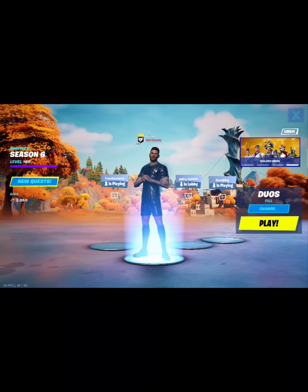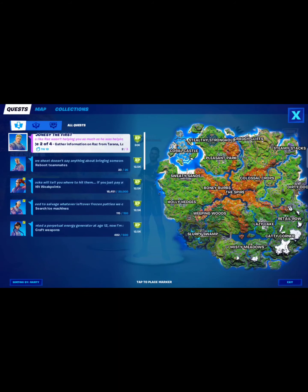Hey everybody, today we are going to see the new Spire challenges. The locations: Tarana, Lara Croft, Raven, Cluck, and Cob. Tarana you can easily find. Lara Croft is in Stealthy Stronghold. Raven is in this house. Cluck is here, and Cob is in the maize area. You just have to talk to two or three of them to complete the challenge and move to the next step.